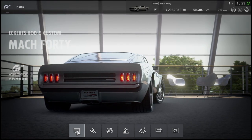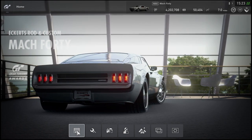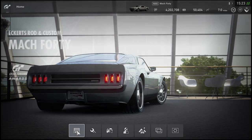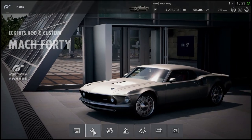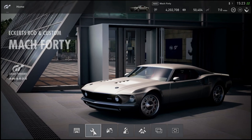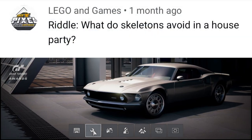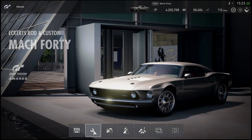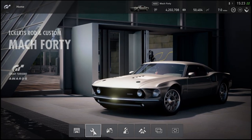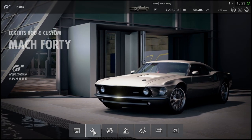Ready to spin some tires — this thing is going to be a lot of fun. We're going to go online and see if we can hold down some lines. It's been a long time since I drifted. But before we get to that, dad joke of the day from Lego and Games last time: what do skeletons avoid at a house party? The living room! Leave your riddles and dad jokes in the comment section down below, and don't forget to slap that like button.